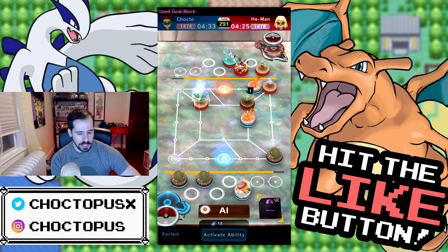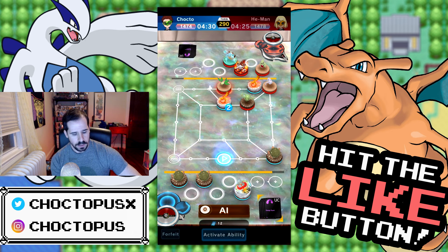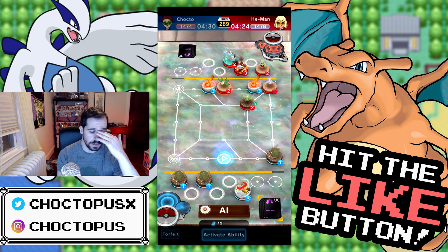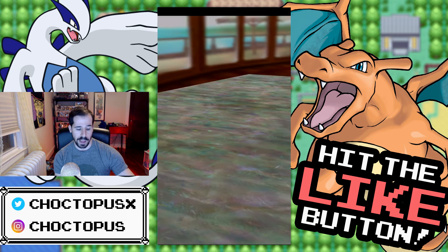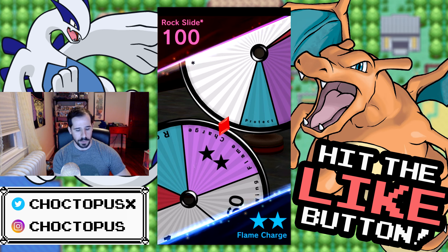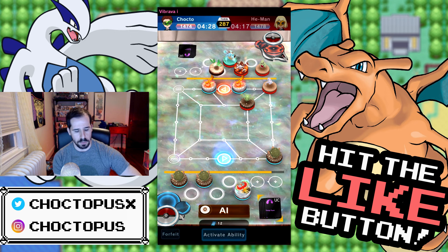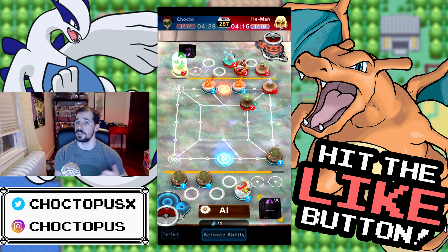There we go — that's all you needed to do. We're gonna go right here and now try to surround this Vibrava quickly. They might try to knock out one of my Moltreses but we got a Flame Charge, so we're good. Let's move over here — Vibrava, peace out — and we'll take that win. There was nothing they could do there.